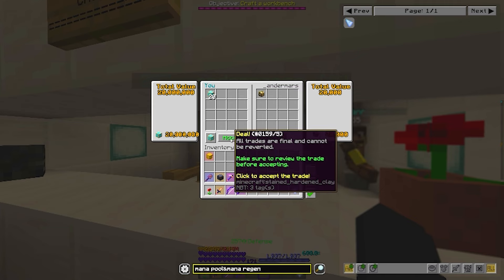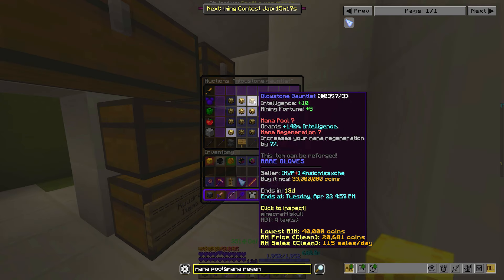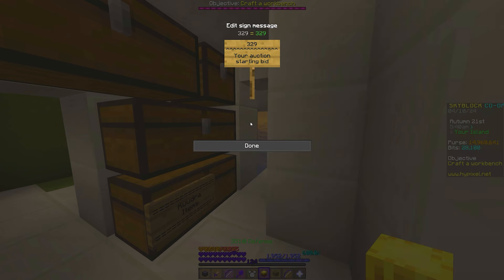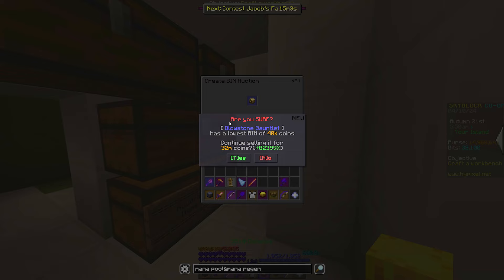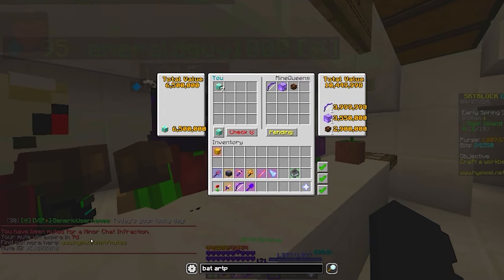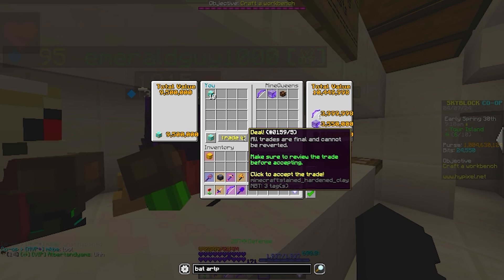Big money here — I love Glowstone Gauntlets, and this one happens to have Mana Pool 7 and Mana Regen 7. These are actually somewhat of a god roll for a mage set, and a similar one on the auction house would run you about 33 million coins. In typical lowballer fashion, we have to lowball them by one coin. And then tragedy strikes — I do make profit, but then I get muted for 7 days. I swear there's a staff member out to get me or something.